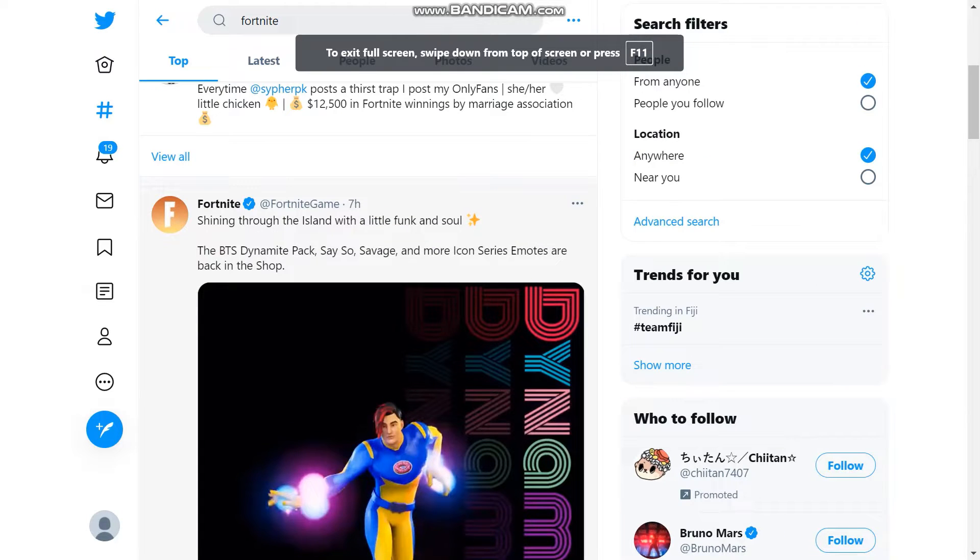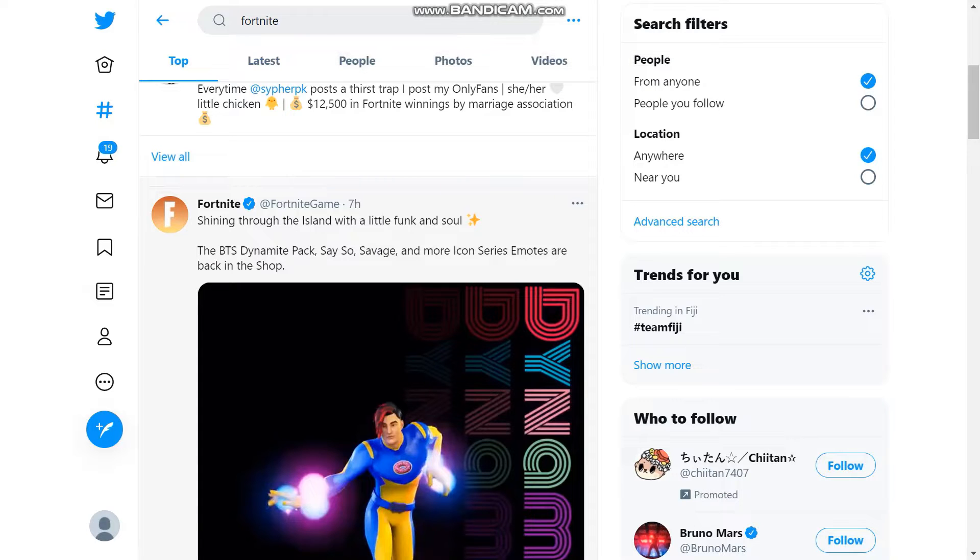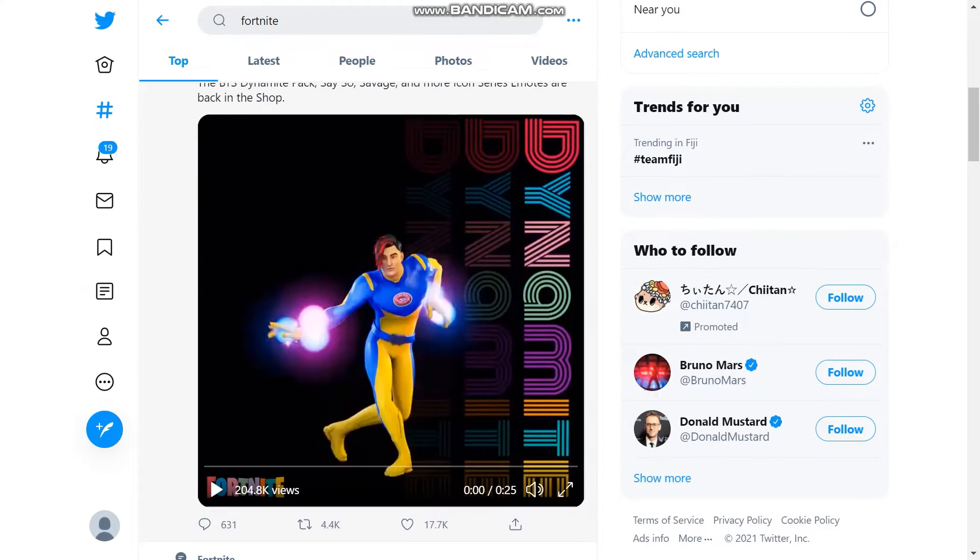Before I move on to the item shop, let's check out the Fortnite Twitter page. Fortnite tweeted: shining through the island with a little funk and soul — the BTS Dynamite pack, Say So, Savage, and much more icon series emotes are back in the shop. So let's check out this video.